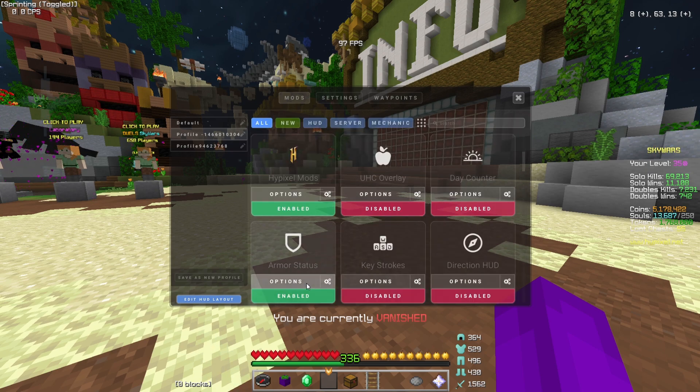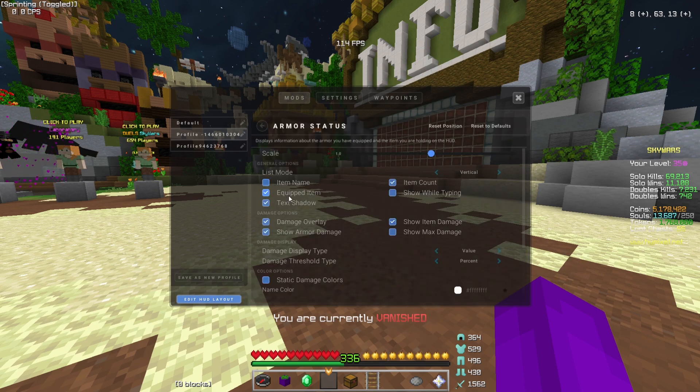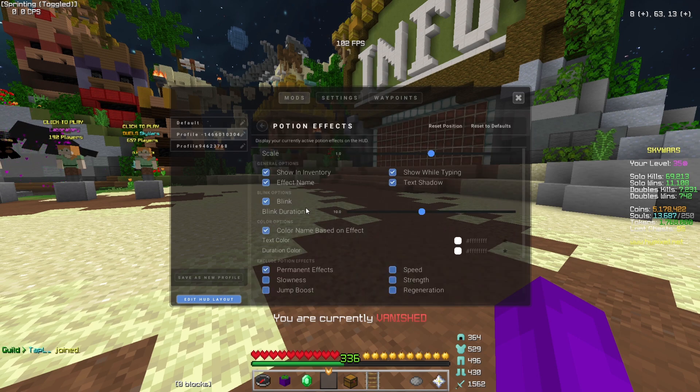Scrolling down — nothing here. Armor status: I don't have that on. I have item count, equipped item, text shadow, damage overlay, show armor damage, show item damage. Then here's all the colors — these are just the set colors, I haven't changed anything here.